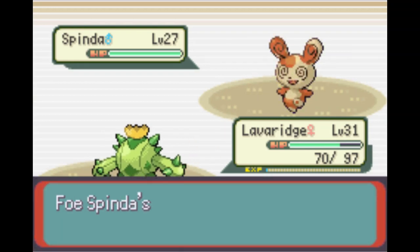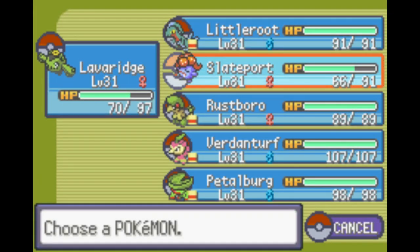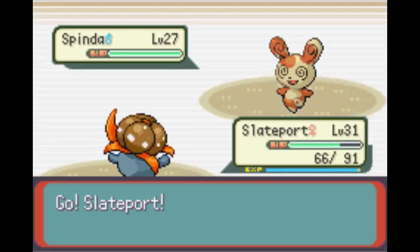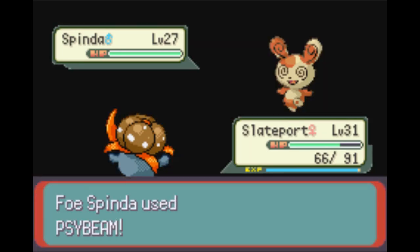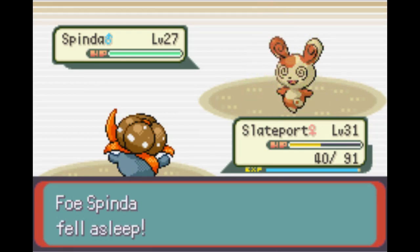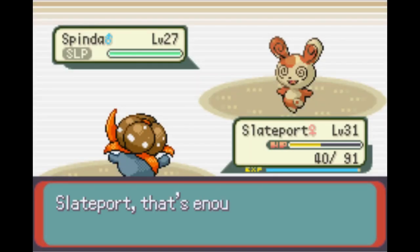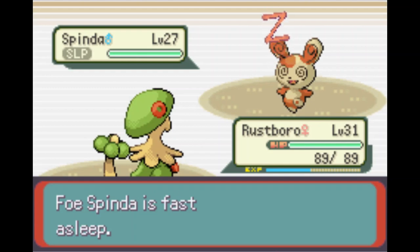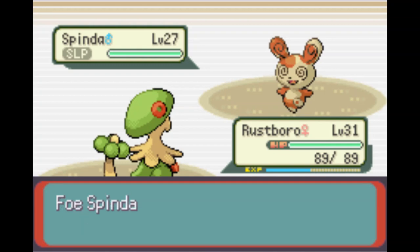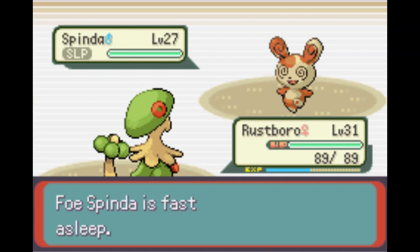Beautiful - five Sand Attacks down. We could go for a leech seed but instead we go back into Slateport, the Gloom, and get Sleep Powder to open the door for Breloom. The Facade misses, which is beautiful, Psybeam comes down - no critical, no confusion - and Sleep Powder lands. Stage is set for Rustborough, our Breloom. We get one Bulk Up in and go for five total, planning to completely one-shot everything.